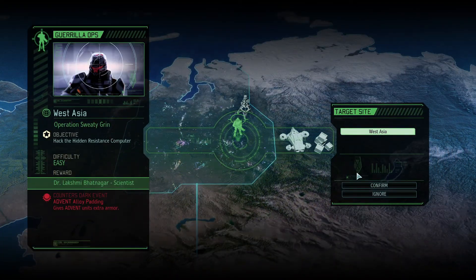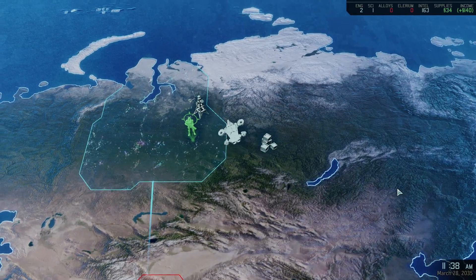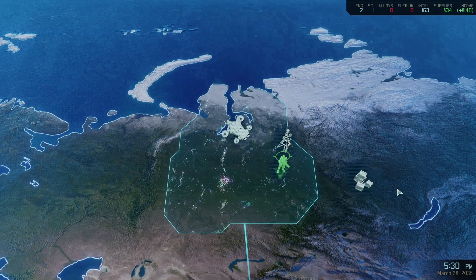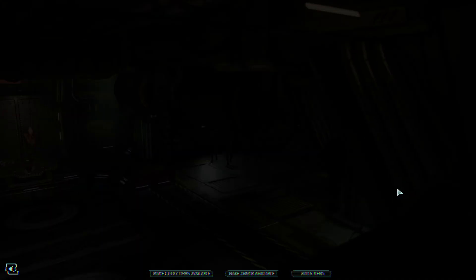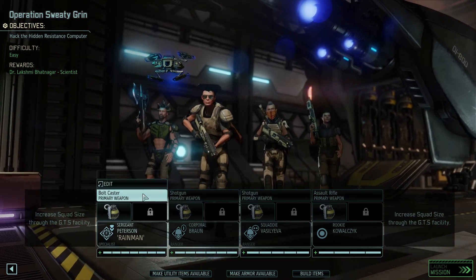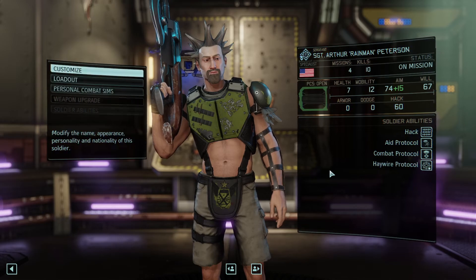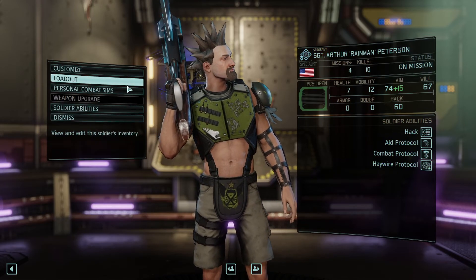Mission West Asia — hacking the hidden resistance computer to get a scientist, as well as the Advent Alloy Padding. Both of these will be extremely useful for us. Oh hey, we finally have a Sergeant.